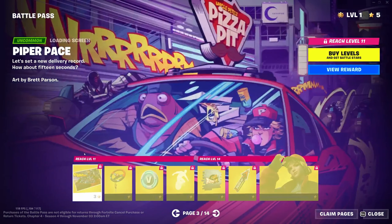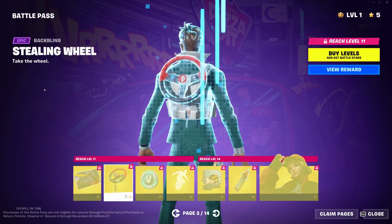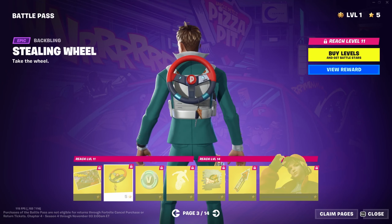We have Piper Pace with her loading screen and the Stealing Wheel back bling. Her entire thing is that she's a Pizza Pit delivery driver. 100 V-Bucks, we've got the Pitsicle — I'm assuming that's probably copyright music so I'll skip over that — but there's a new traversal emote that's Pizza Pit-based. There's the Pizza Pizza Run spray and the Spin-It Slicer pickaxe.